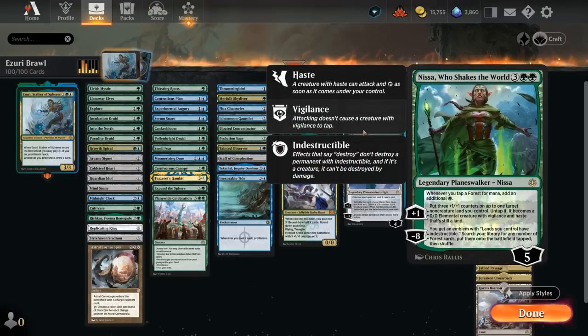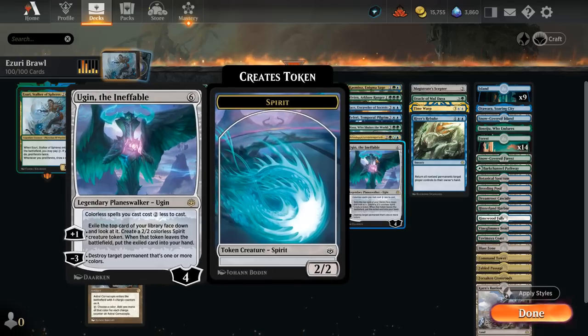Nissa, Who Shakes the World is possibly the most important planeswalker in our deck, doubling the mana from our forests — there's a ton of those. Her plus-one puts three +1/+1 counters on a land, untaps it, and turns it into a creature, so the counters can also synergize with proliferate. It doesn't take long to get to her minus-eight ultimate, which makes all our lands indestructible and lets us search all our forests and put them onto the battlefield tapped. Ugin the Ineffable gives us more interaction with a minus-three, generates spirit tokens with a plus-one, and discounts all our colorless spells — including artifacts — by two.